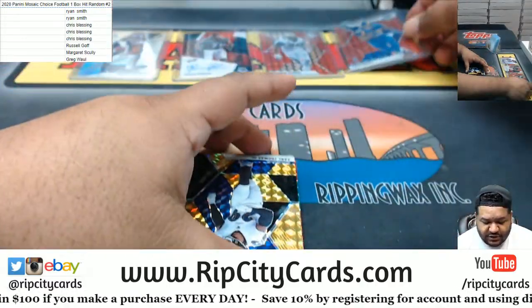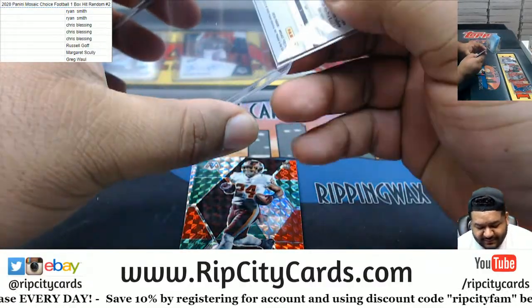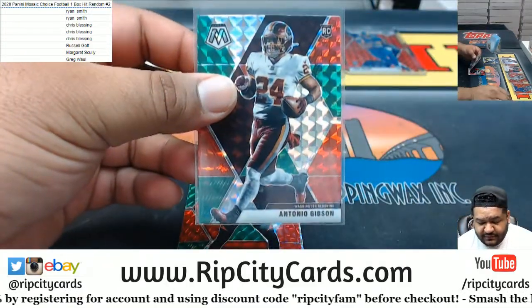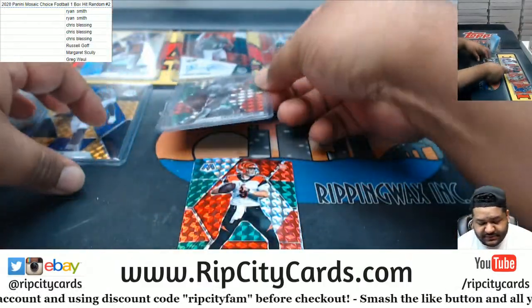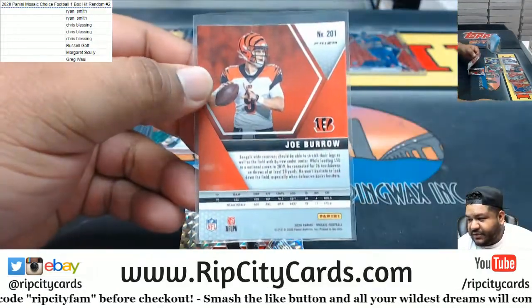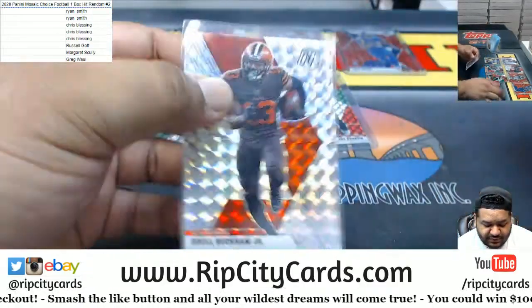We got a gold Earl Thomas for the Ravens — nice, though I don't think he's still on the Ravens. Antonio Gibson the red-green for the Redskins, nice. Gibson's nice, but Joe Burrow is even better — the rookie red-green for the Bengals, very nice. And last but not least, Odell Beckham Jr. with the prism for the Rams.